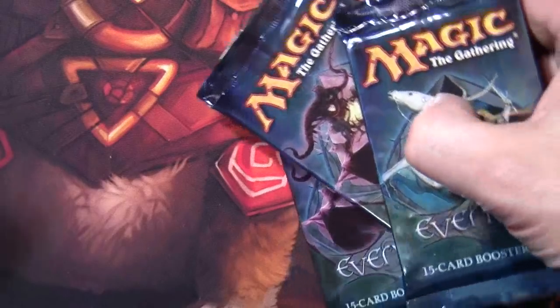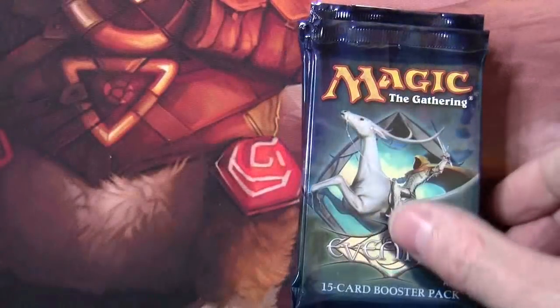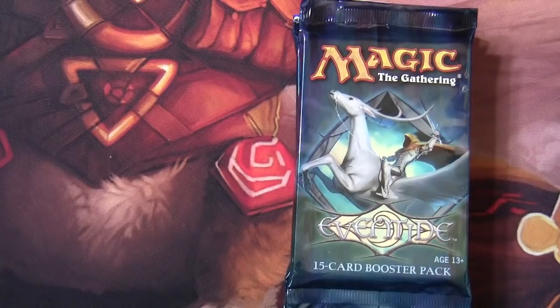One thing I forgot — just quickly, because I know there are a number of price watchers who are interested in the values of some of these cards. Above ten dollars we have, in order of most expensive first: Bloom Tender, Helix Pinnacle, Balefire Liege, Glen Elendra Archmage, Deathbringer Liege, and Scarecrone — all rares. The first expensive uncommon was Crumbling Ashes, hovering around five bucks. And the highest priced common is Slippery Boggle, currently $1.71 according to MTGGoldfish.